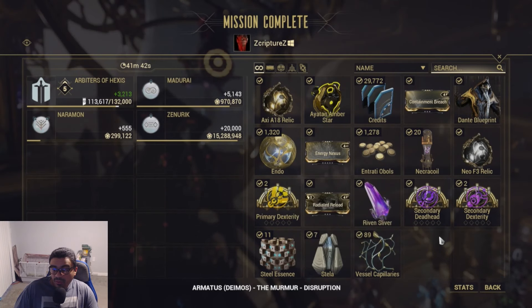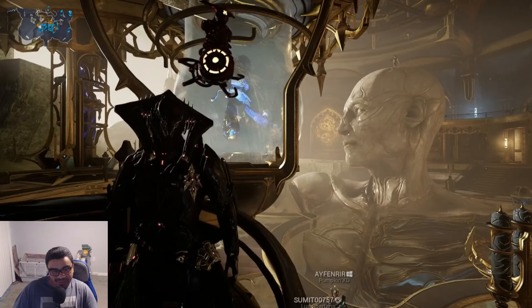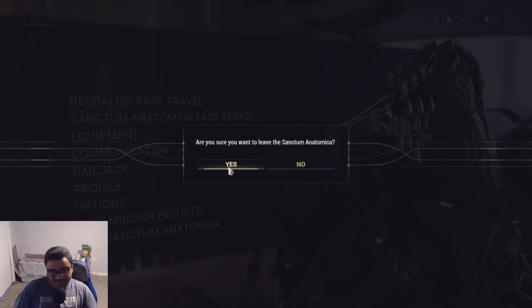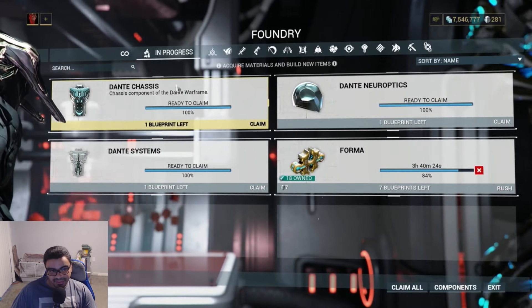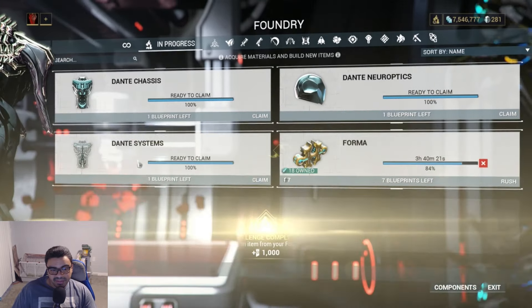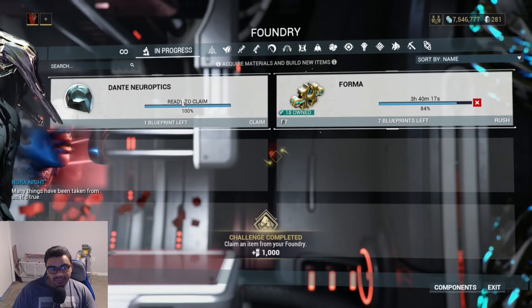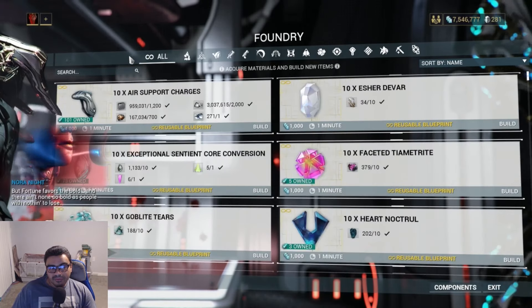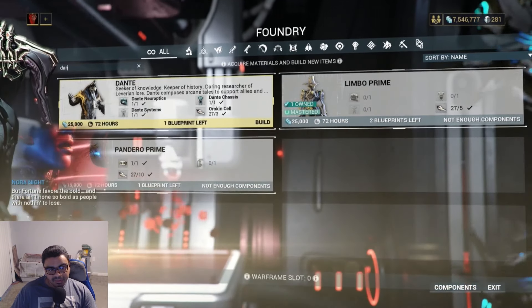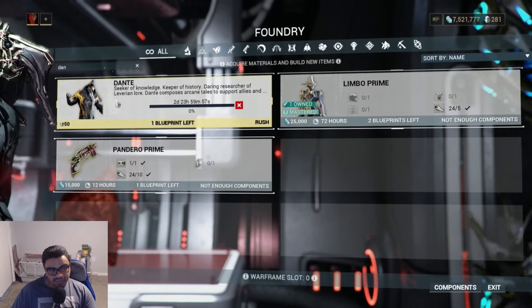I got the Dante blueprint! We're ready to go. Here's what we're gonna do — you see how I already crafted the chassis, neuroptics, and systems? Got that cooking last night. Boom, boom, boom. And this is what I do when I want to play a new warframe right away: set the main blueprint to craft and then pay 50 platinum to rush it.